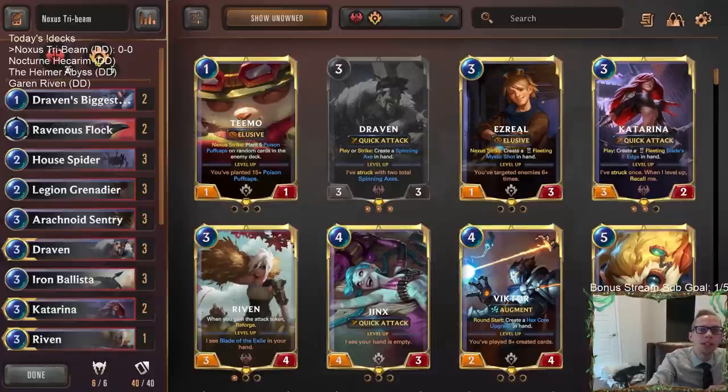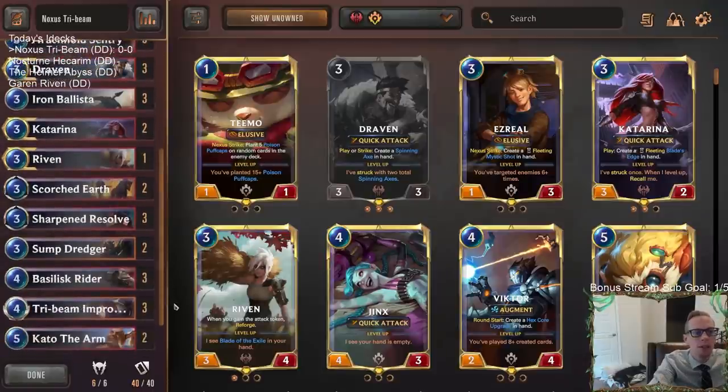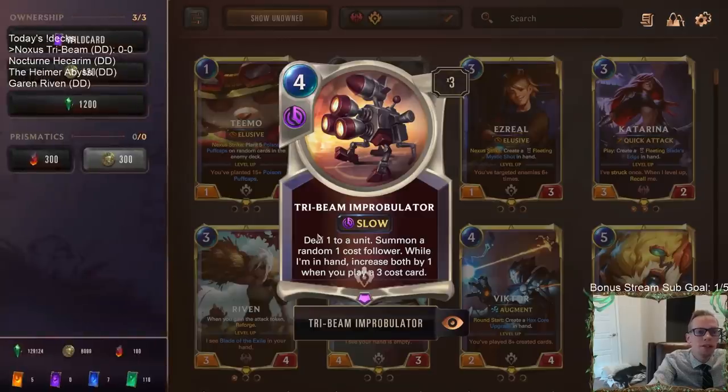Welcome everybody in Twitch chat and on YouTube for some Noxus Tri-Beam. We have a Noxus allegiance deck with a lot of three mana cards and Tri-Beam Improbulator. If you don't know, Tri-Beam Improbulator is a four mana slow speed spell that deals one damage to a unit and summons a random one cost follower, but every time we have this in our hand and play a three cost card, we get to bump those numbers up by one. Play four three-cost cards and suddenly Tri-Beam is dealing five damage and summoning a random five cost follower.